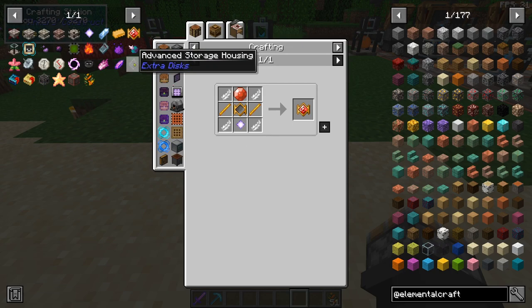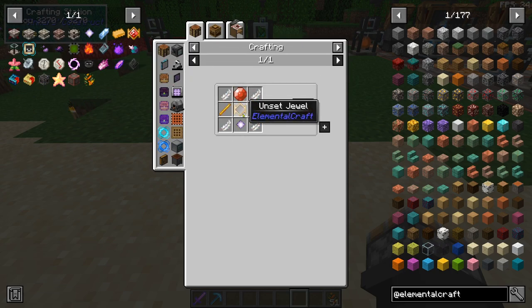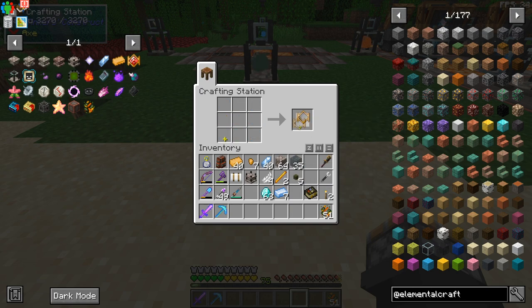We now have enough knowledge on how to craft the centerpiece — the unset jewel. We're going to put that right in the center, take two blaze rods and four feathers.